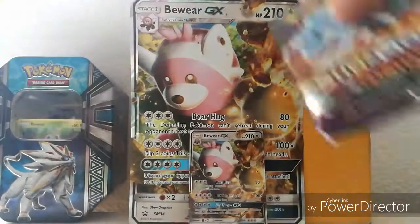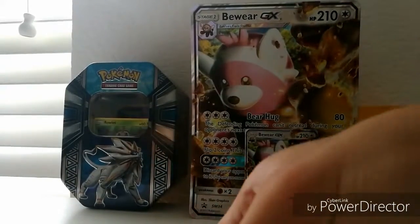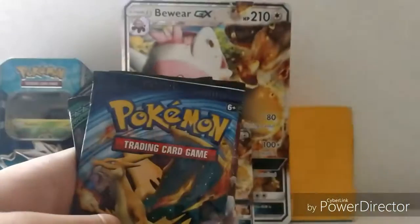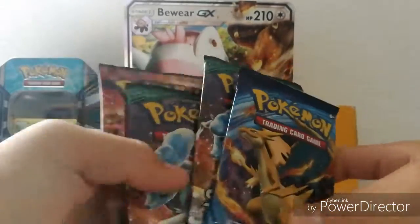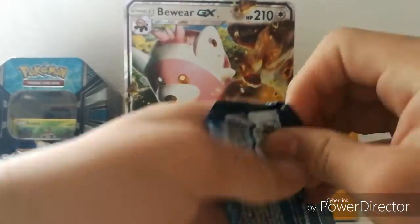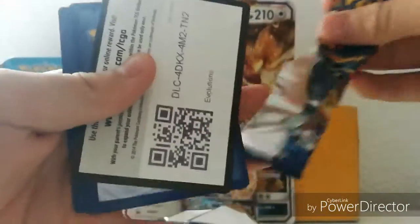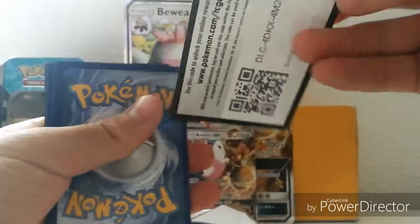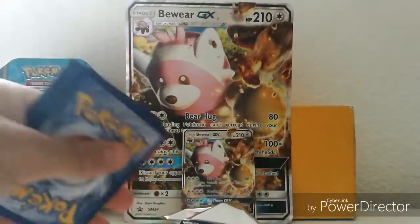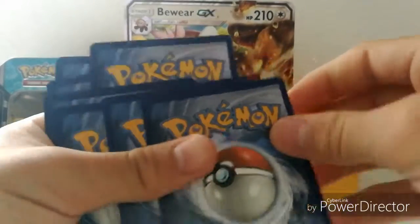Here's another code, and let's get started. Steam Siege I'm going to leave at the end. I'm going to start with Evolutions, then two Guardians Rising, then one Steam Siege. Let's see if we get anything good, because yesterday I got a Mega Blastoise and that was amazing. White code, let's see if anything good happens.